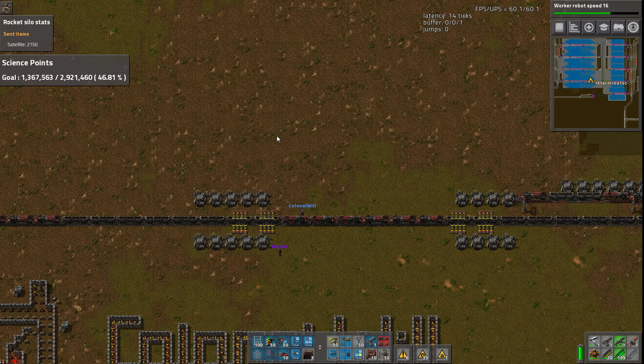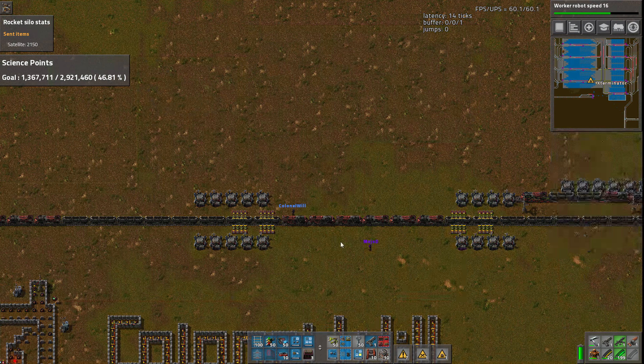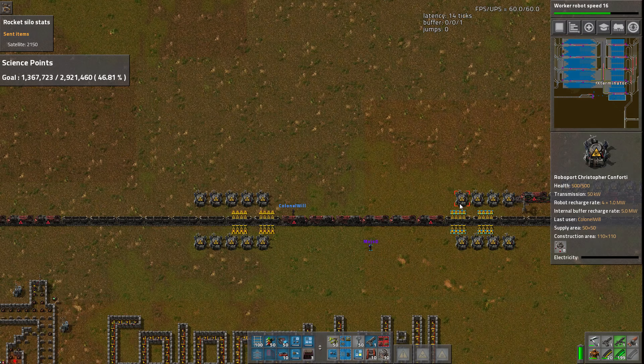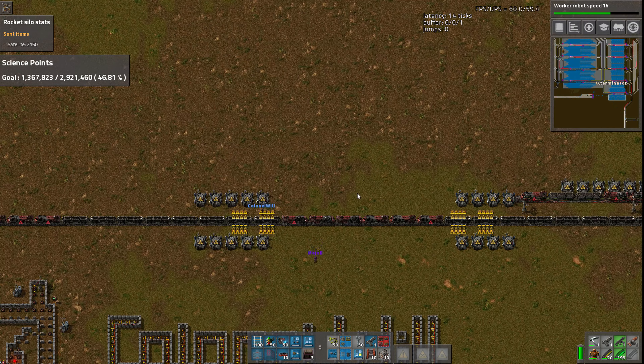And then when it gets to the smelter, because you've got all these locomotives in the middle, there's actually two smelters. If you look at these roboports, they don't actually connect - there's a one-tile gap, so it's actually two smelter blocks instead of one.